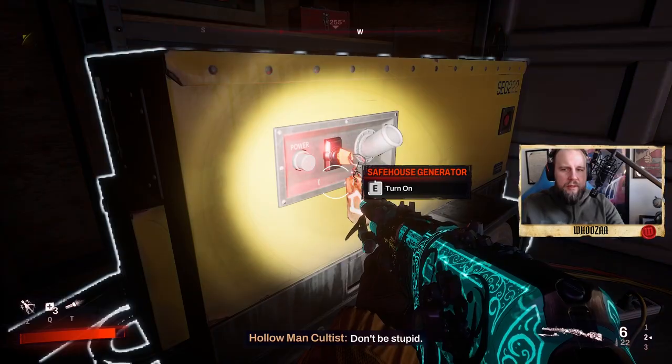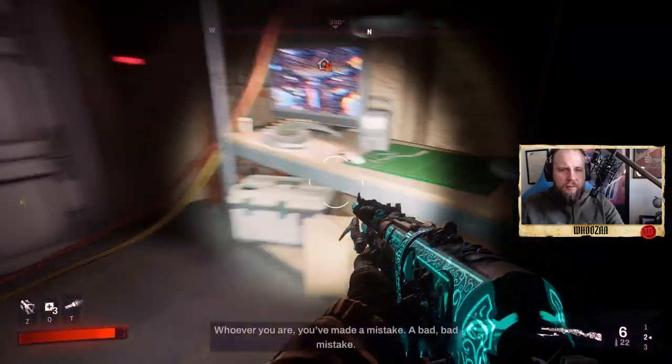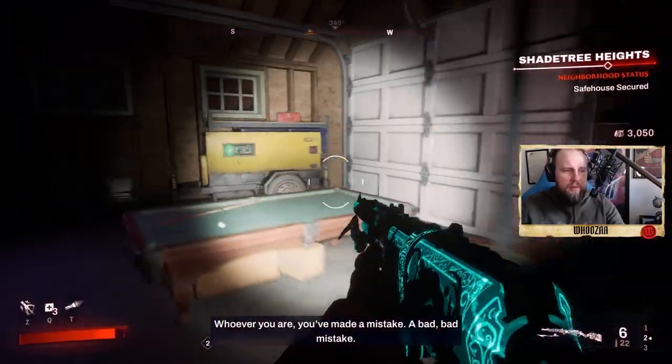Here we can turn on the safe house generator. There might also be other loot in here, so make sure you take a good look.